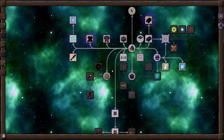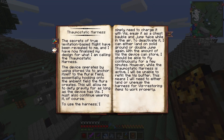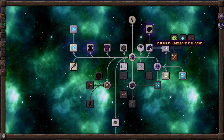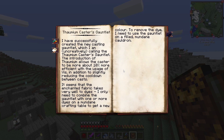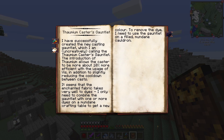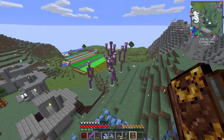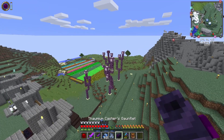We went through here — we already had the personal flight one. Then we got the Thaumostatic harness, and since we met the requirements over at the End we were able to get that. Then I unlocked the Thaumium caster's gauntlet and we made that. It allows the caster to be about 10% more efficient with V usage and slightly reduces the cooldown between casts. It doesn't really seem that much faster, but maybe it is — I'll take the manual's word for it.